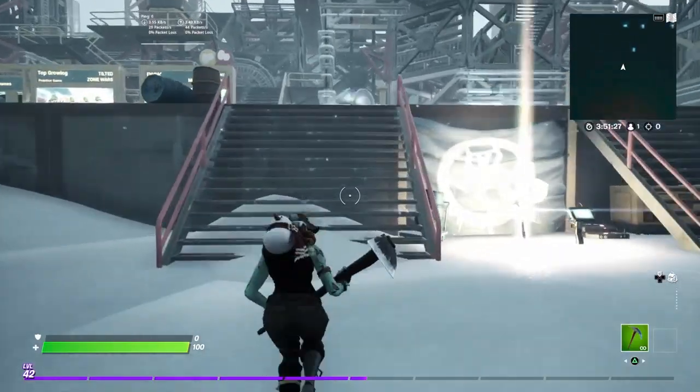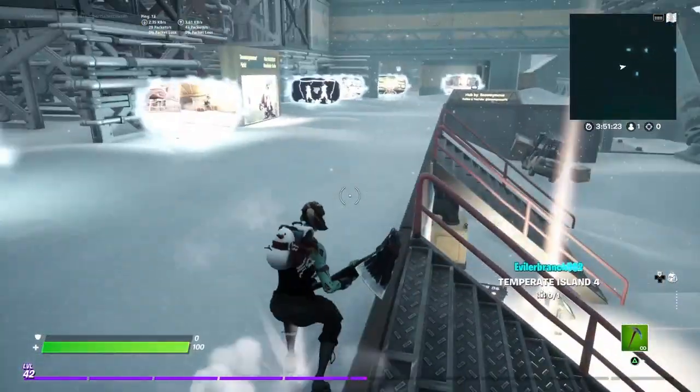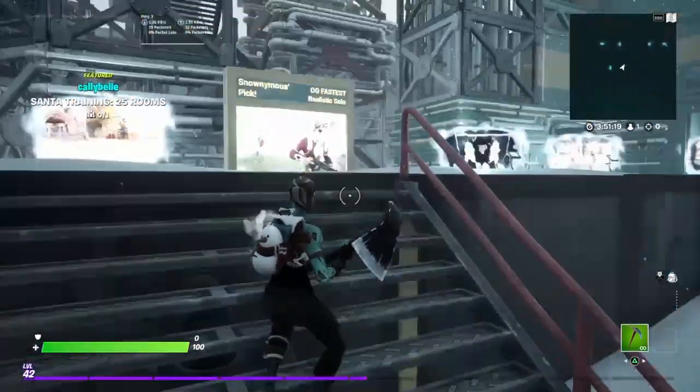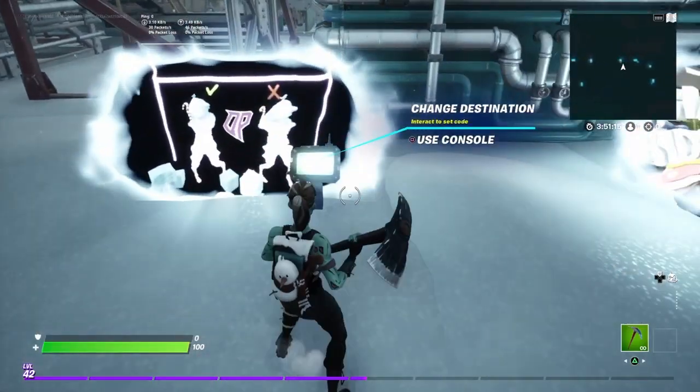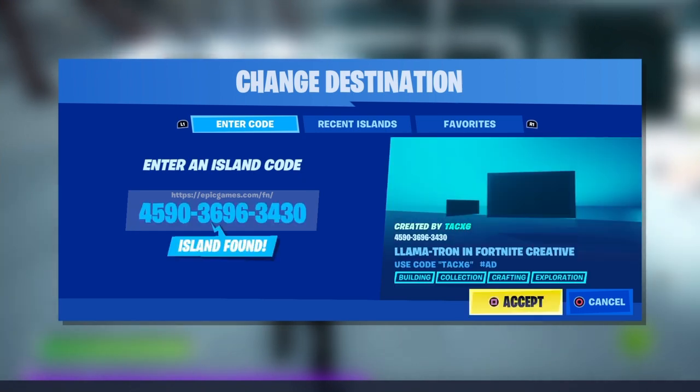You could be doing this in fill, without fill, with friends, or without friends. It doesn't matter — as long as you're in the creative hub, you're all good. Once you're in the creative hub, you're going to want to go over to one of these tablet things. You're going to see this tablet and just type in this code to the private island. The code is 4590-3696-3430, and it's also on screen.